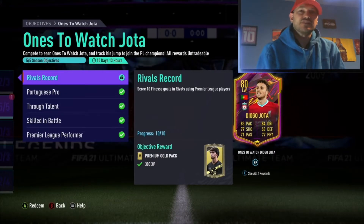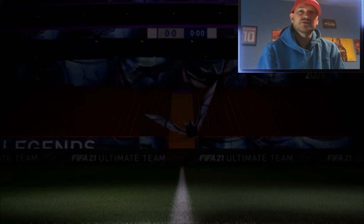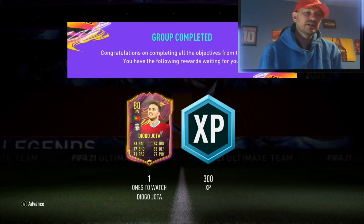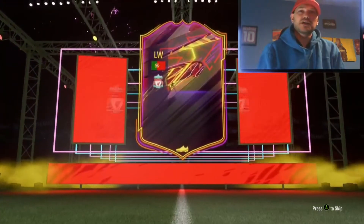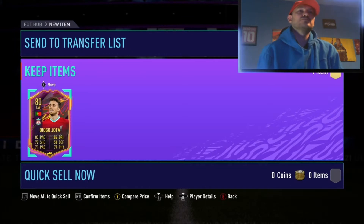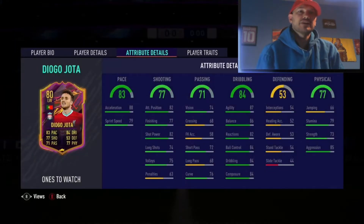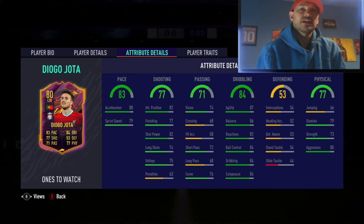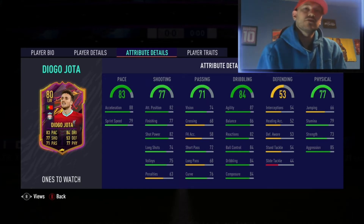We've basically just finished off the ten finesse goals. I'm going to accept this so you can claim the rewards and we'll take a look at him. Here we go — there he is. We got him. He's an 80-rated card right now, but of course with Ones to Watch, he can get an inform or a special card and go up. He's got 88 acceleration and 79 sprint speed.